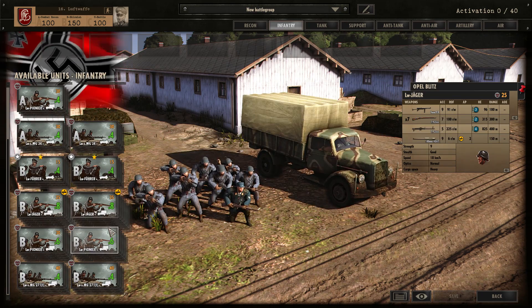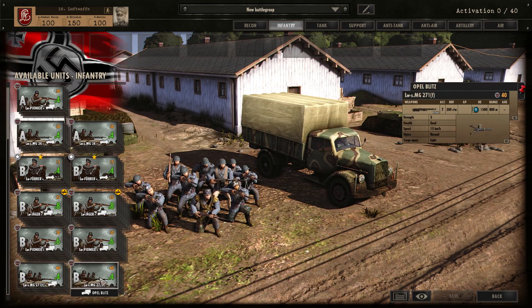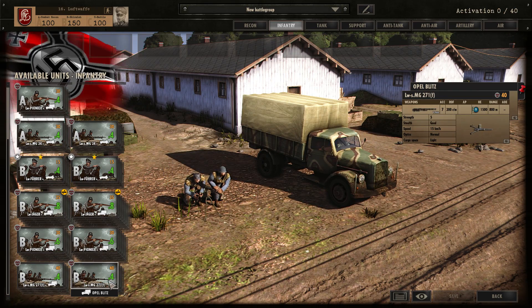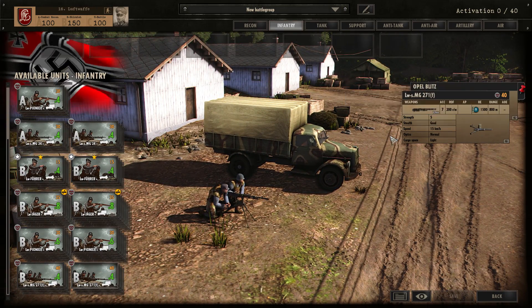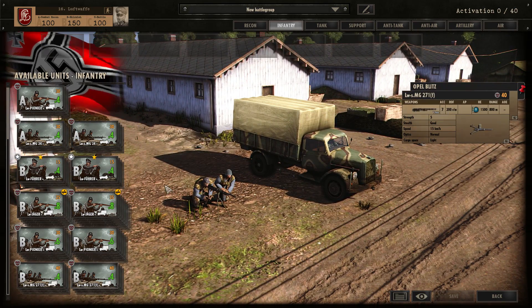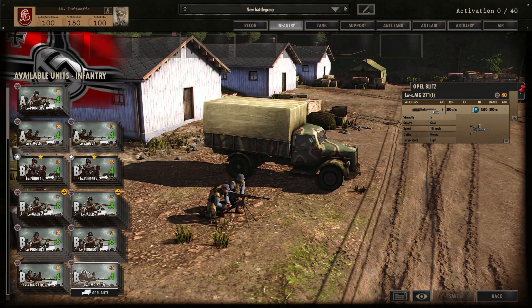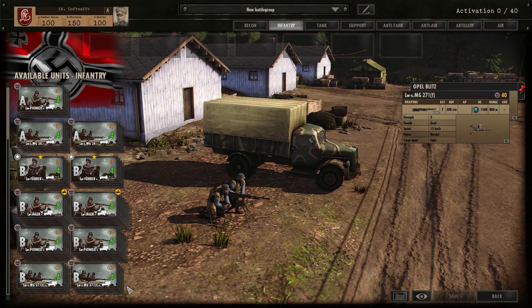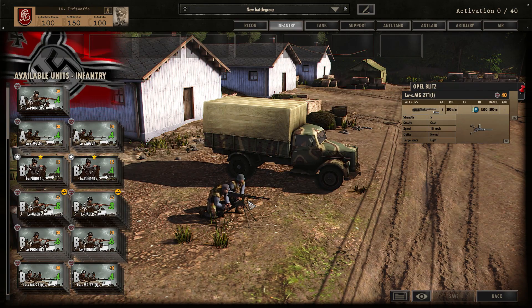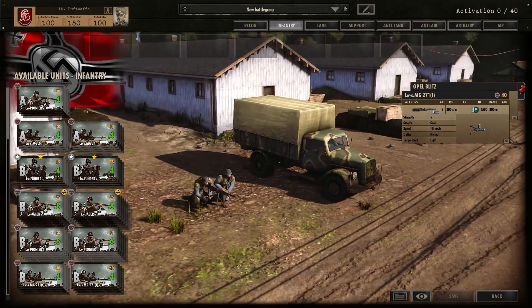As you move into Phase B, you get more of each — more Luftwaffe Aufklärer, more Luftwaffe Jäger, more Luftwaffe Pioneers — and the Luftwaffe MG271, which is a mounted heavy machine gun with 9 HE power. Also 7 accuracy, compared to the MG34's 5 accuracy — that 7 accuracy can be deadly. It might not be used too much because you'll probably rely on unit availability over punching power, but still a very cool unit. The MG271 is a new addition to Steel Division.